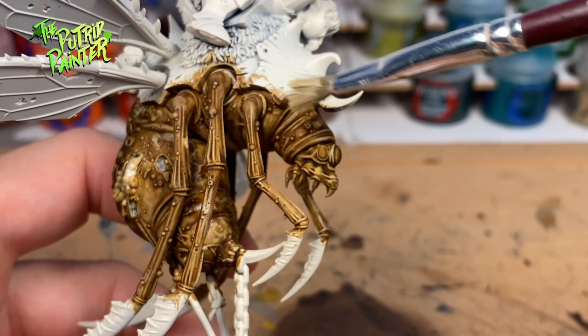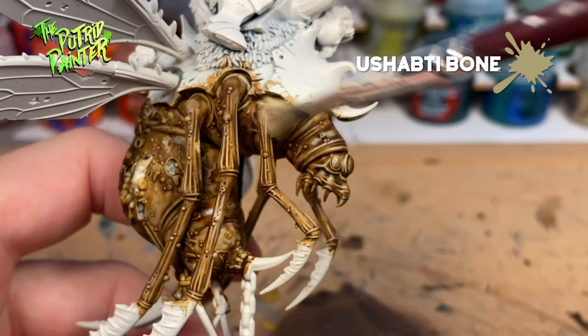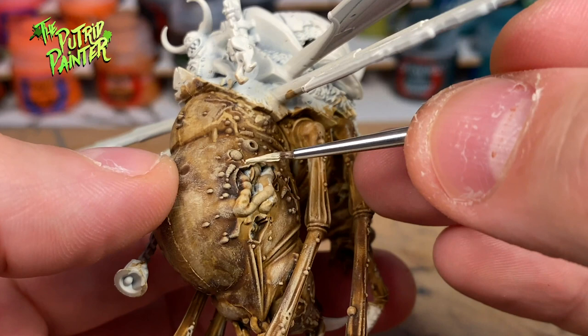Now I will dry brush Ushabti Bone back on the model. The reason I'm dry brushing now is because I want the color to blend a little bit more instead of becoming a fully fleshed highlight. Now we get to the highlighting stage with Screaming Skull.